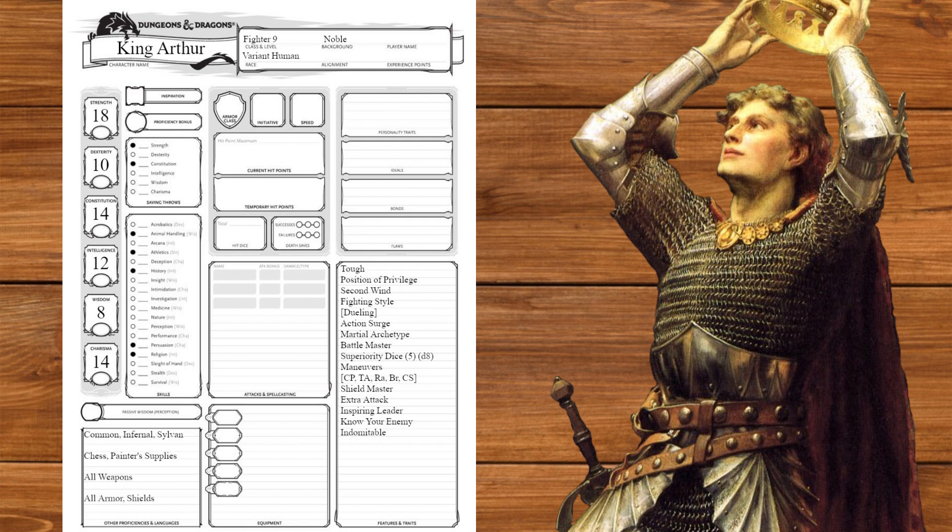At level 9, we'll get indomitable. At level 10, we'll get d10 superiority dice and two more maneuvers, picking pushing attack and trip attack.